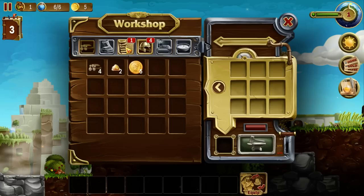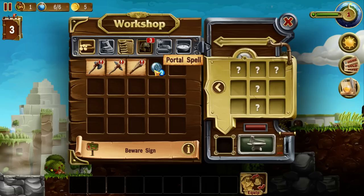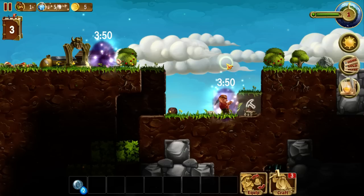Over here we've got some furniture we can build. Right now all we can do is put a beware sign, which will actually keep dwarves away from an area and encourage them to not die — pretty good idea. And over here we've got equipment we can put on our dwarves. One of the things in this list is a portal spell. If I drag that down to my toolbar, I can put down a portal somewhere — one click — and then down there, and now the dwarf can go through the portal to get to these areas, which is a fantastic shortcut.